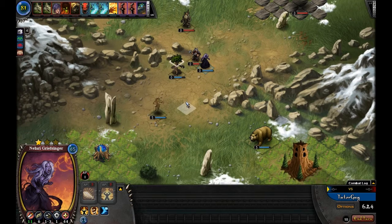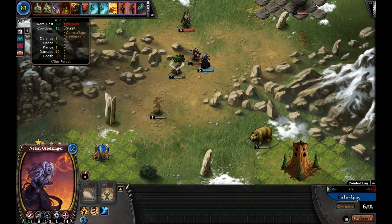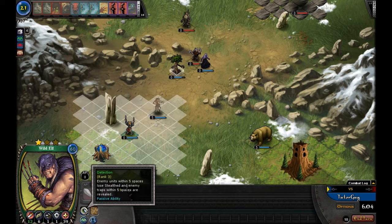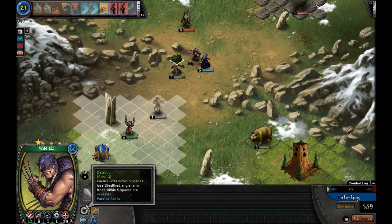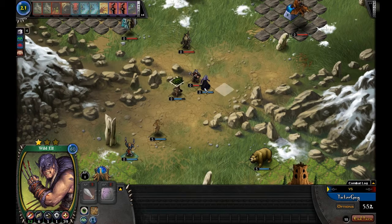That's the importance of engaging ranged units with your melee guys — she can still attack him, but he'll have real difficulty pulling away and attacking her. Now we're going to throw down a Wild Elf. He's able to stealth, has detection and camouflage, takes a little bit less damage from ranged, and doesn't have a lot of hit points — these guys are typically referred to as a utility champion. We've got all our guys parked at 5 AP except for the two engaged in combat.